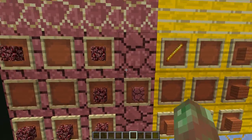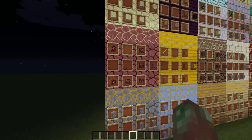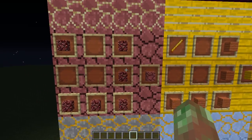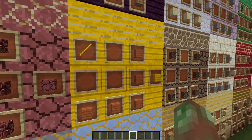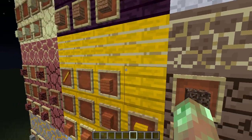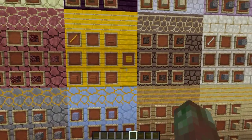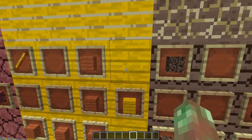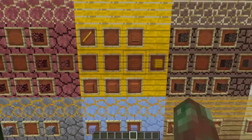Now we've got the nether theme — that was the overworld theme in case you didn't see. Scoria is crafted from netherrack. Kabismo — it was originally called blaze wood, but I decided kabismo sounded cooler. It's actually a local name for a tree that's like the diesel tree or something. Fun fact, it sounds cool. Kabismo.